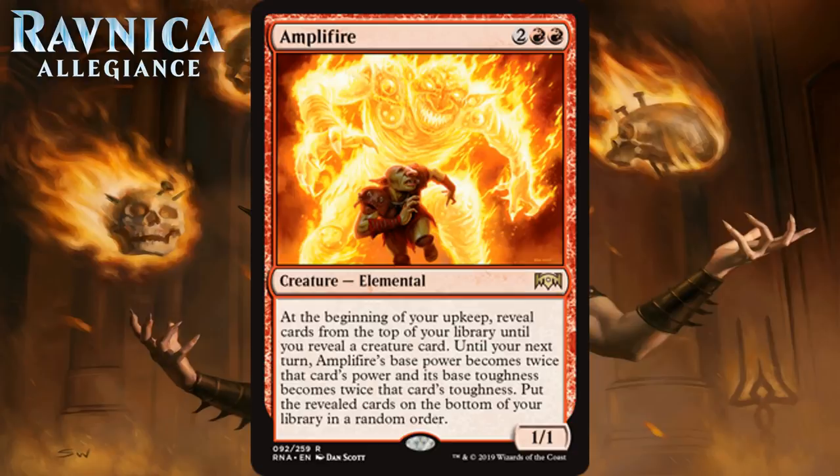As far as wordplay goes, this card gets an A+. But as an actual card, I don't think it gets very close to that. A four mana 1-1 is absolutely terrible on the vanilla test. Yes, this does get huge stat boosts every single turn, sort of. But the fact that you don't have much control over how that goes is a little frustrating.